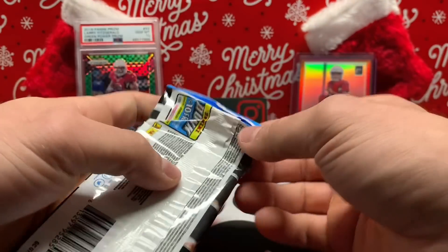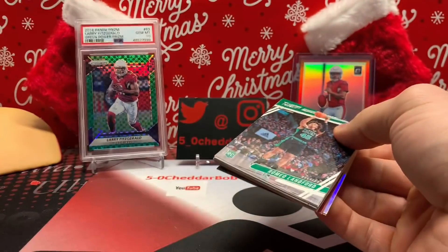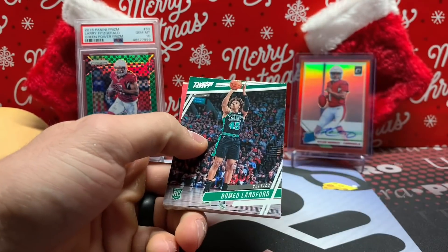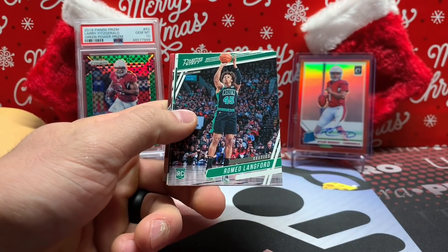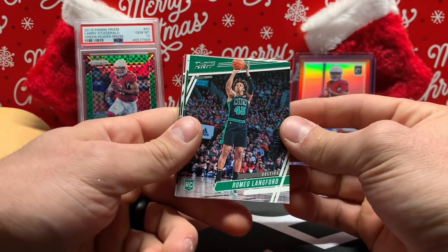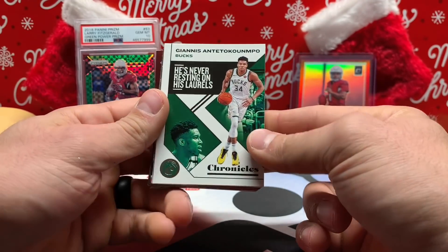I'm going to rip open this '19-20 Chronicles. What I'm really looking for is that Ja Morant card — with him dunking over Kevin Love, or attempting to, because he ended up missing it. As far as basketball goes, I think Ja Morant's going to make the biggest jump this year. I'll also predict that Lonzo Ball on the Pelicans is going to be an all-star this year.